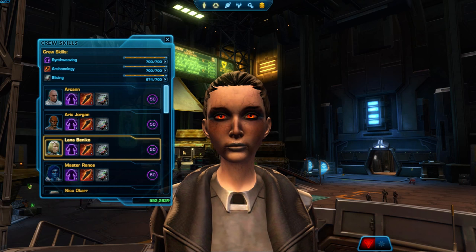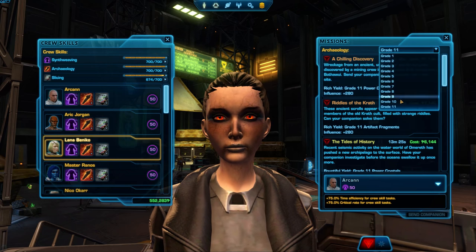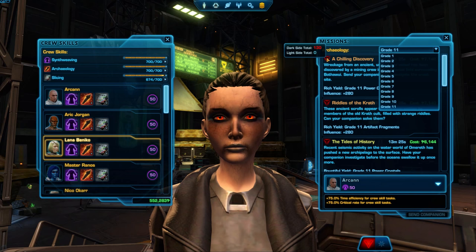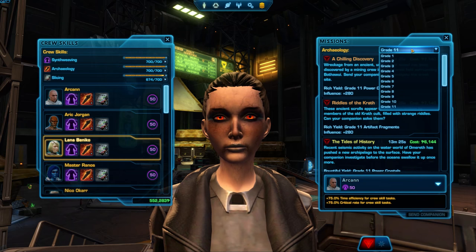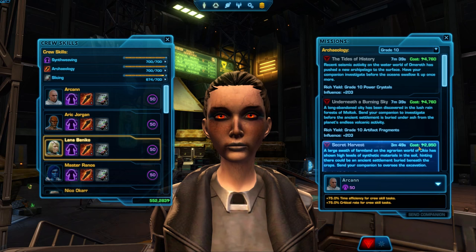If you're using a basic crew skill like scavenging, you'll earn more dark side points depending on the grade of your mission, and you can see how many you'll get by hovering over the dark or light side symbol on the left hand side of the mission. The grade is the only thing that matters — it doesn't matter the colour of the mission, like whether it's orange or grey — so it makes sense to send out your companions even if you don't have any high grade missions available.